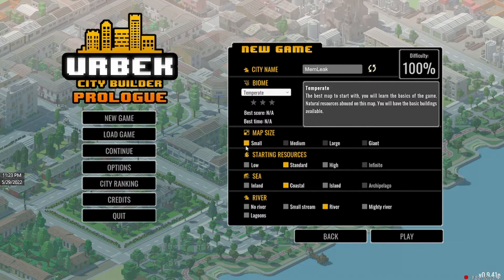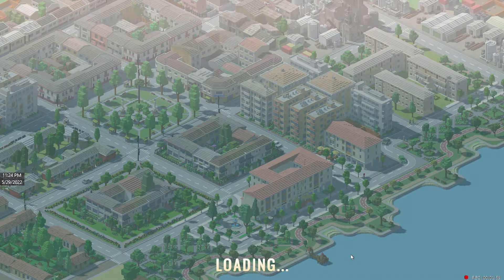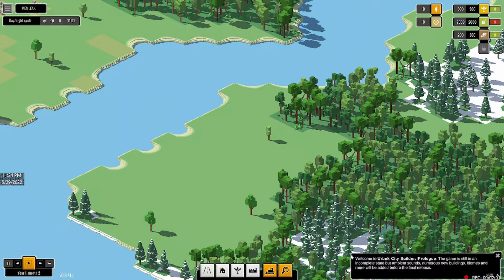The small map size is pretty small, and I can't change it because it's not available in this version. So there you go. Let's play and get the timer started — let's see how far we can get in 30 minutes.